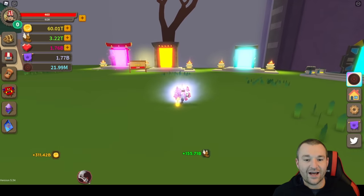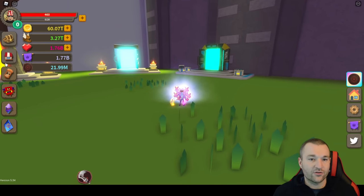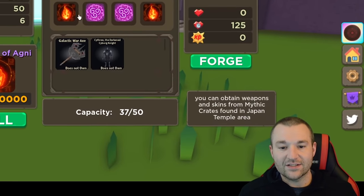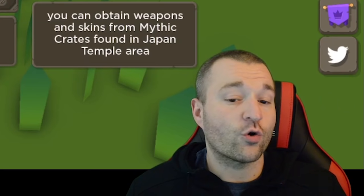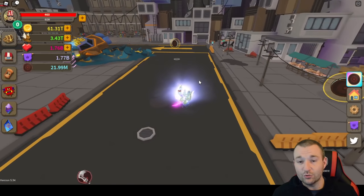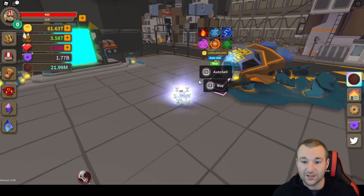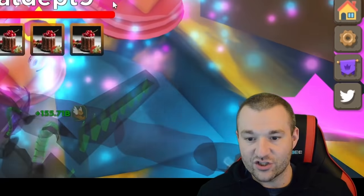Here we are in the portal area. The first thing we should discuss is what spirits are. There's a new menu on the left-hand side under the relics at the very bottom. You click it and it brings up the spirits menu. Basically you can collect up to six different spirits, and what they allow you to do is forge or upgrade the temple weapons and skins to make them stronger.